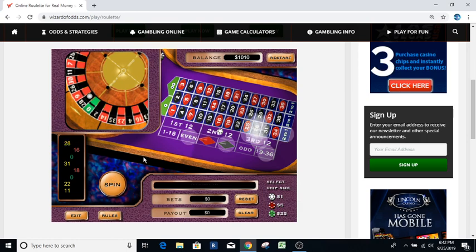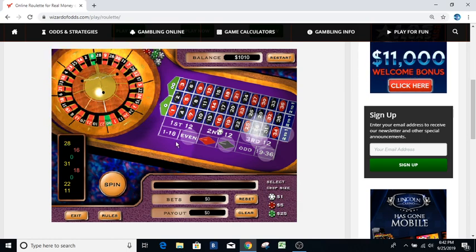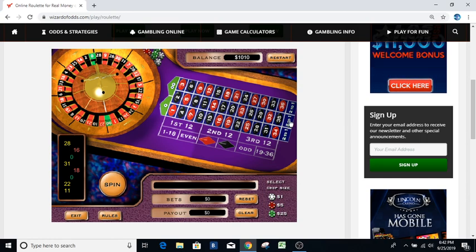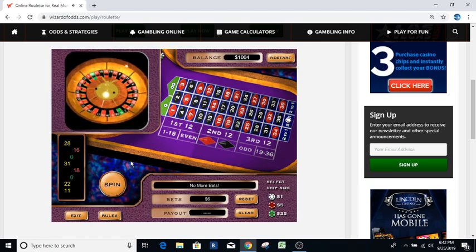Now we're up to our six dollar bet, going the farthest one out on this end of the table: farthest one out, bounce, farthest one out, bounce — now we're doing farthest one out and then bounce here. We had the 28, the 16 same row, 31 same row, 18 — so the farthest one out is actually the middle row, that's where we're going to put our six dollar bet.